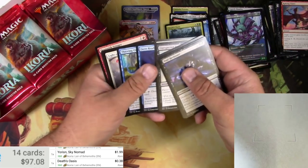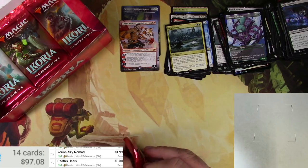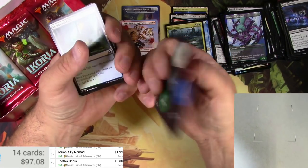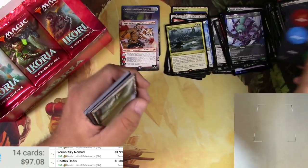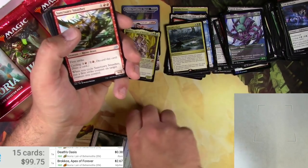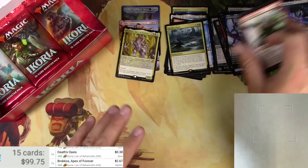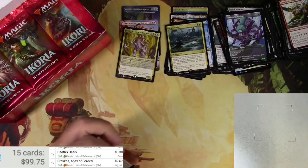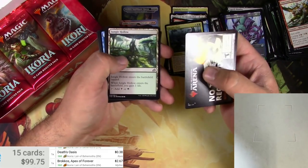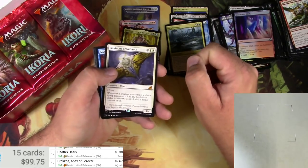Void Beckoner and nothing else major there. Got just one mythic out of the regular pack slot so we're due for at least a couple more. These tokens are pretty cool — I think those are going to be in somewhat higher demand, just for use. Hey, talking about mythics — Broccos, Apex of Forever. Two sixty-seven — that one may or may not go up. No alternates. Actually I like the mutate mechanic; I think there's so much hype on the companion, but mutate's probably going to stand the test of time too.